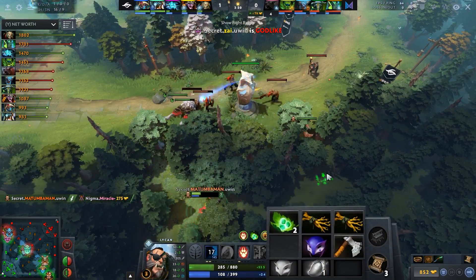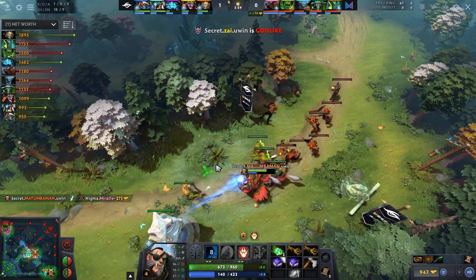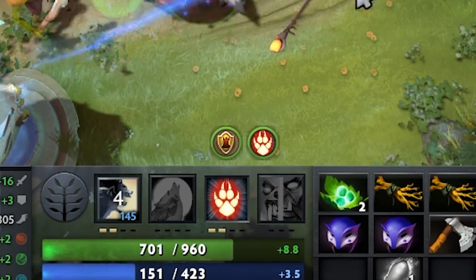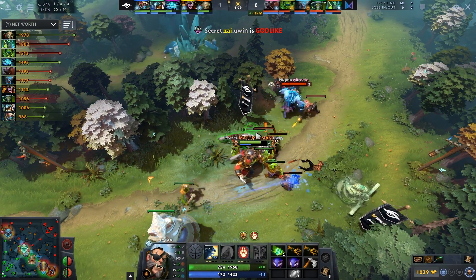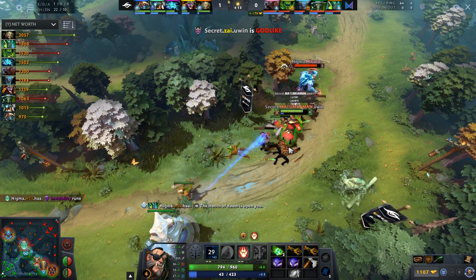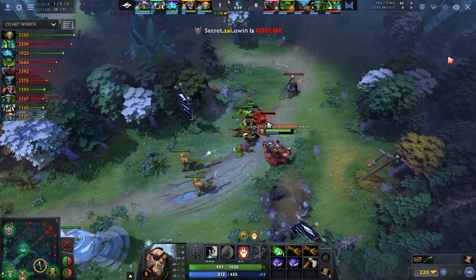He pops the salve and the first items he buys are two Sage's Masks, bringing your mana regen up to 3.5 — extremely good. This is very high mana regen and it gives you the proper mana to use your wolves very close to off-cooldown once you hit level 5.